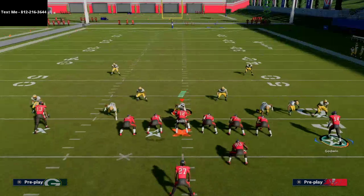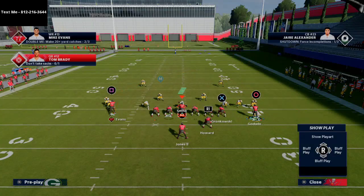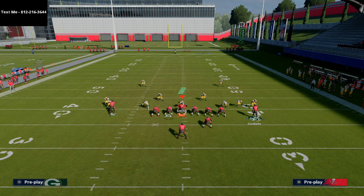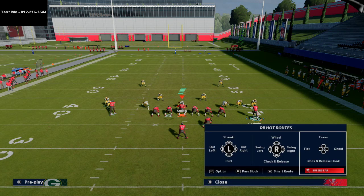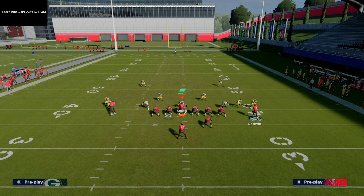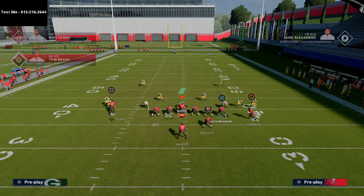One of people's favorite tactics this year is to run a Cover Three with deep half zones on their outside safeties. That helps them avoid getting bombed over the top and those corners drift into the middle of the field. With this play — especially if you have a tight end apprentice — what we're going to do is take Mike Evans on a slant, Gronkowski on a post route, and put the back on a block-and-release pattern so he releases to the flat on the left side if nobody's blitzing.